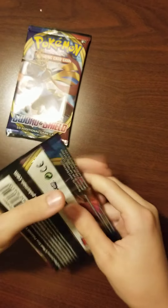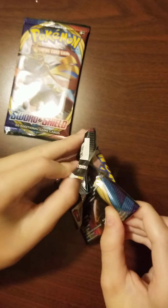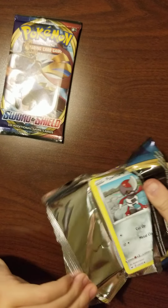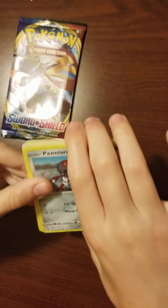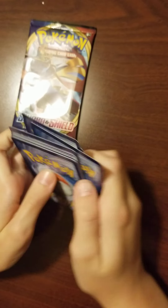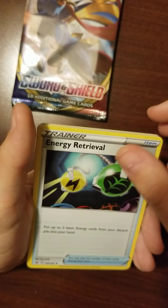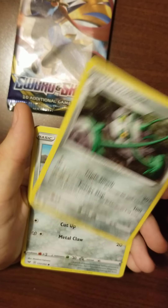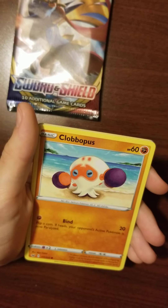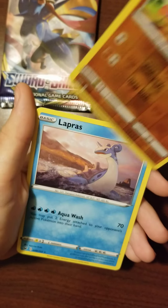Pokemon Sword and Shield. Psychic Energy, Pokemon Center Lady, Energy Retrieval, Ferrothorn, Ponyta, Sizzlipede, Yamper, Clobbopus, Karrablast, Mudbray versus Honoredrez, Lapras.